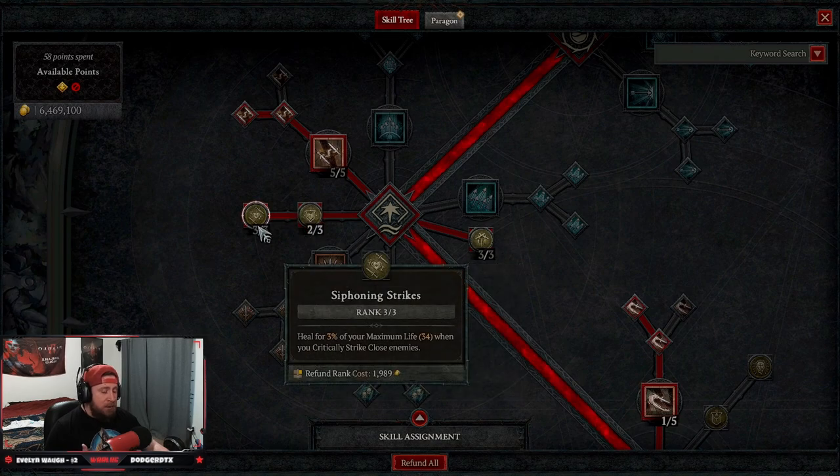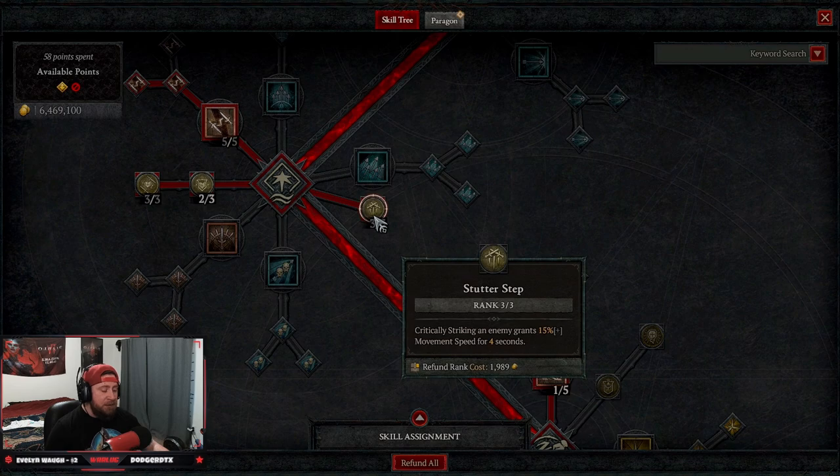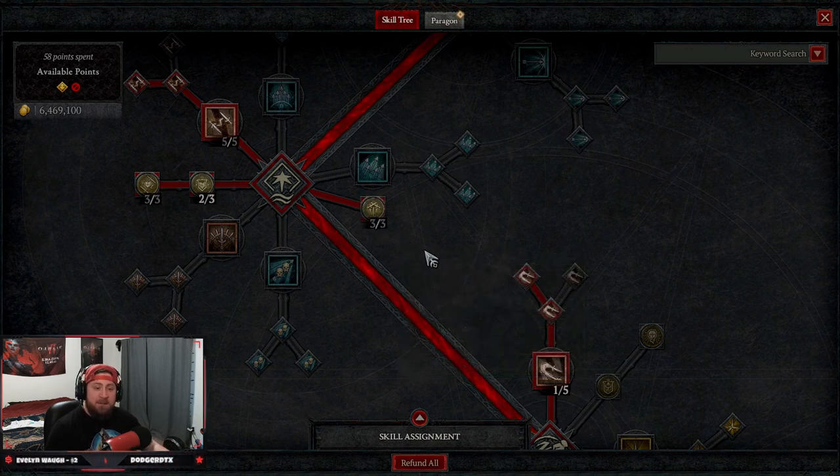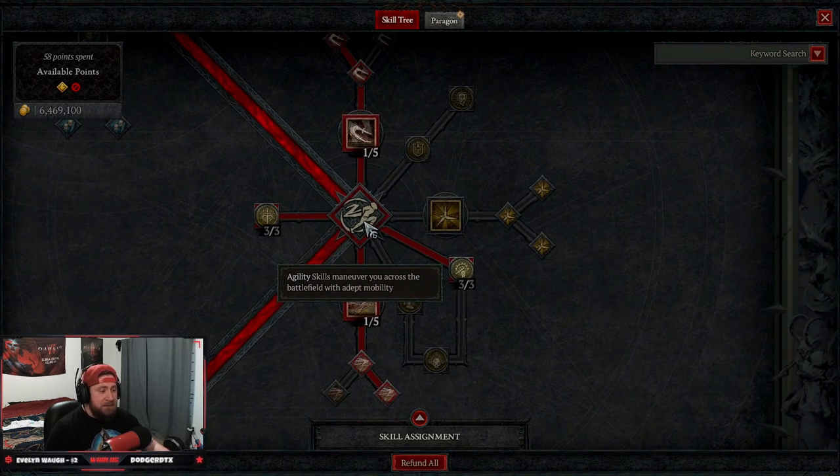We've got two points in Sturdy for damage reduction, three points in Siphoning Strike for sustain because we're a squishy rogue, and then three points into Stutter Step — critically striking an enemy gives us more movement speed. We are going to be very fast in this build.